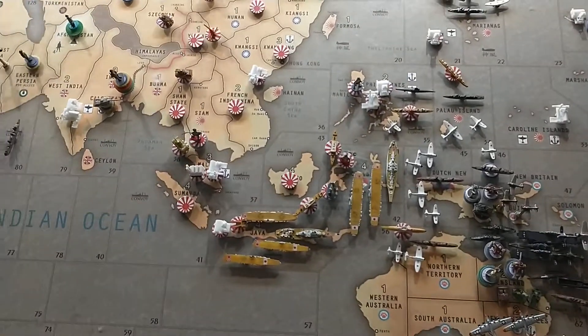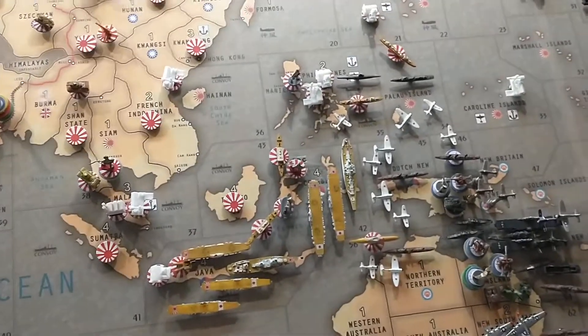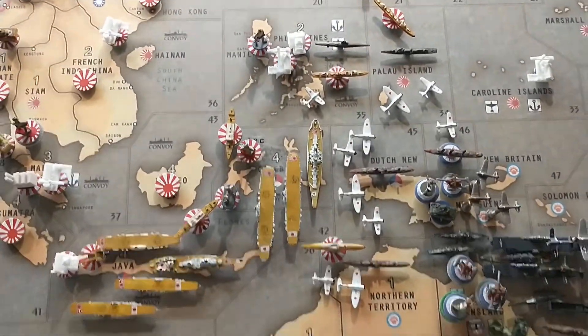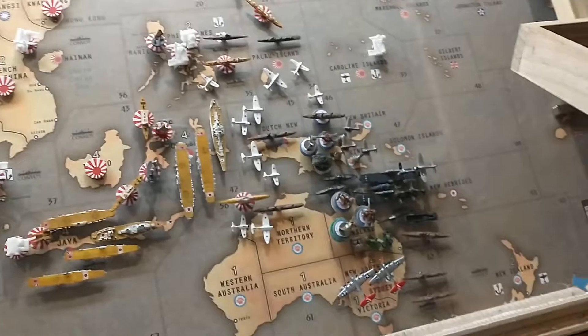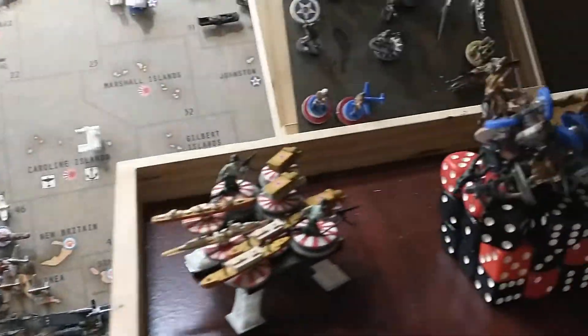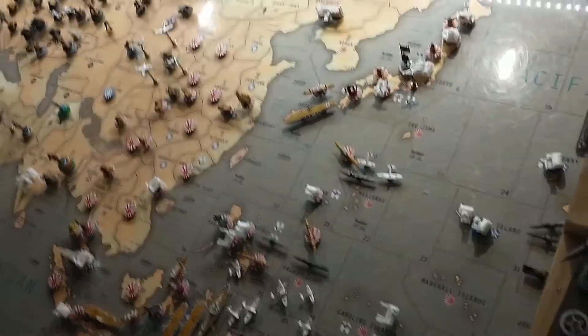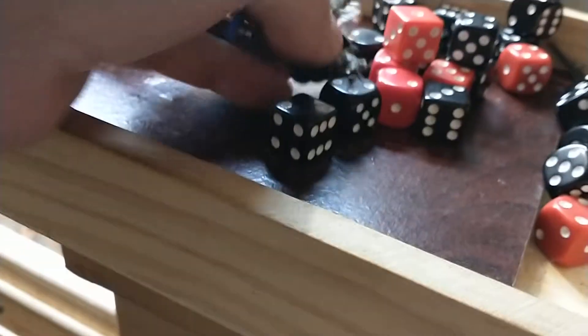Welcome back, gentlemen. It is Japan Turn 9, the code is Grasshopper, and it's 8:54 Boston time. Here is a zoomed-in look of the magnetized mess that I always make — assembling in a way that we all know we are in fact getting underway just now.